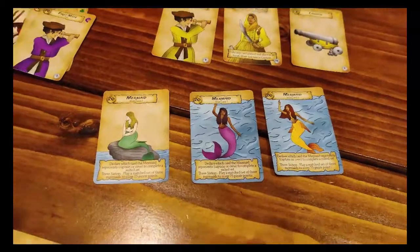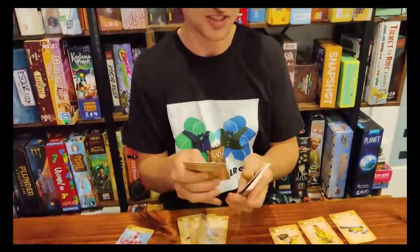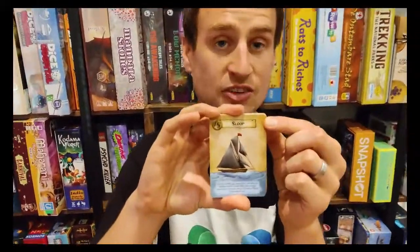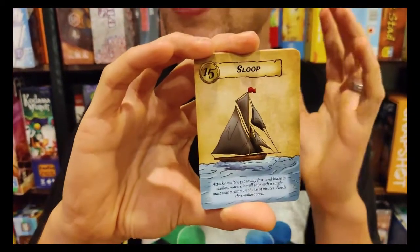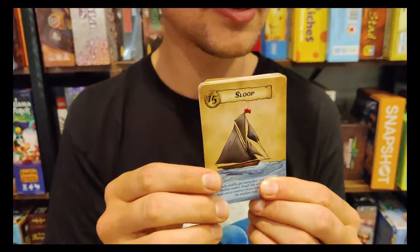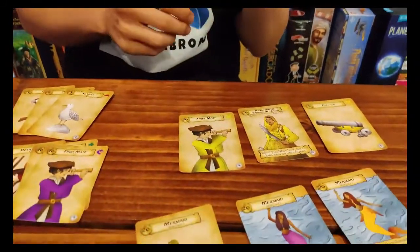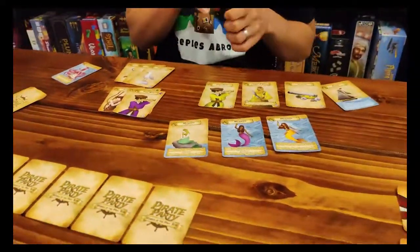Next, let's talk about ships. Ship cards do not have a suit associated with them. Ships can be attached to any set by suit — that could be the set you have in front of you or someone else's set — but each set can only have one ship attached to it.